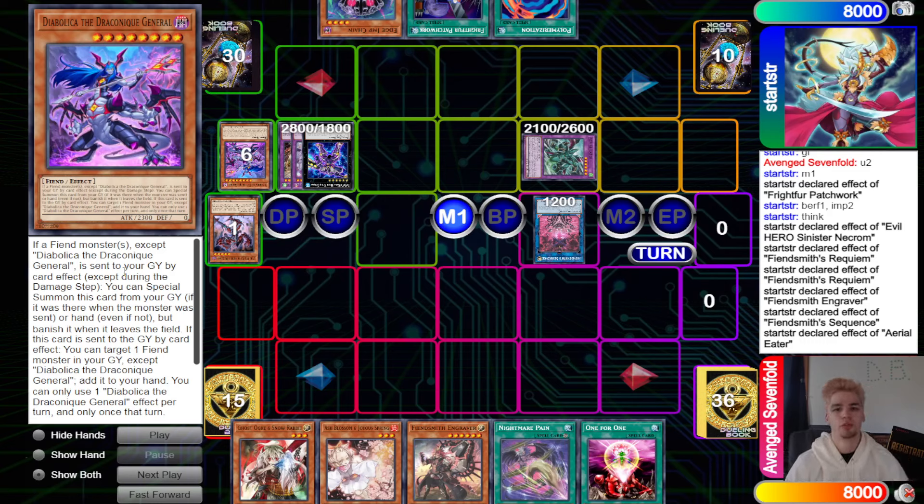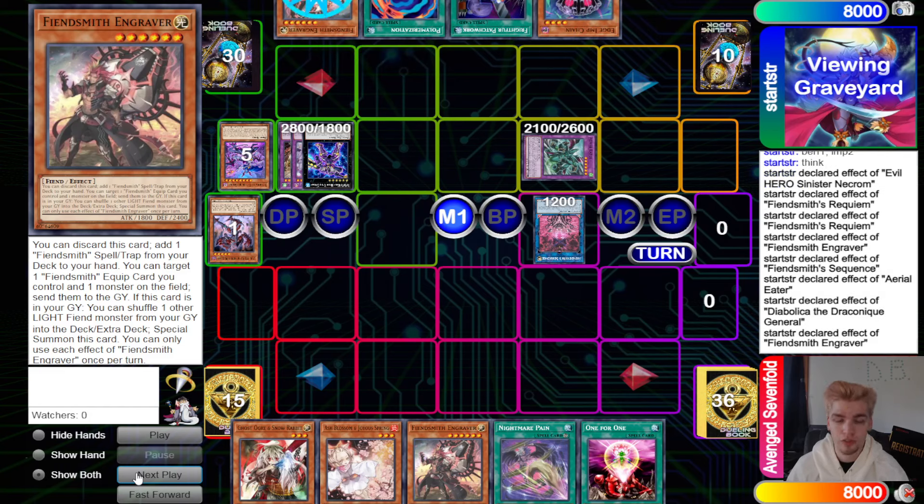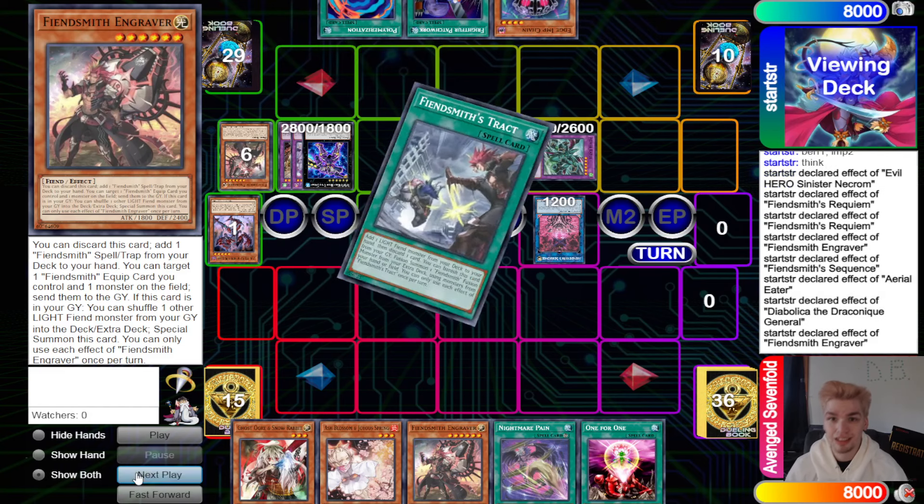Re-reading this card — people were playing it in Magical Musketeer and now are splashing it elsewhere. It reads: if a Fiend monster is sent to the graveyard by card effect, you can special summon this card from your grave or hand, even if it wasn't the monster sent, but banish it when it leaves the field. If this card is sent to the graveyard by card effect, target a Fiend in your graveyard and add it back to hand.